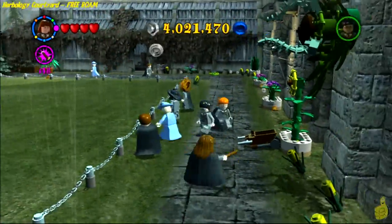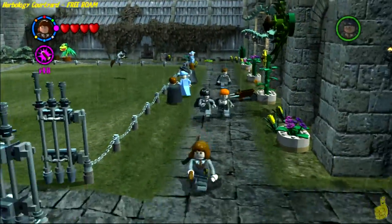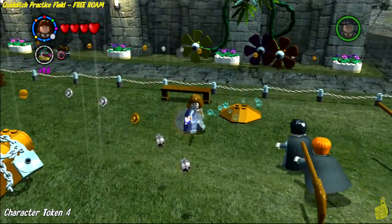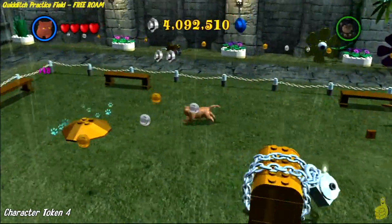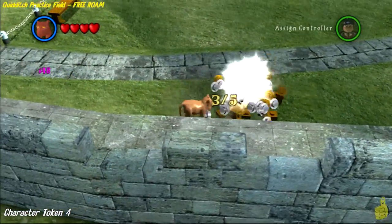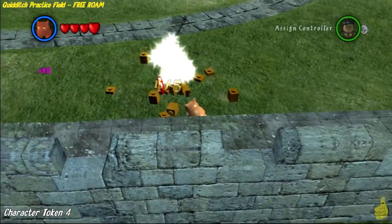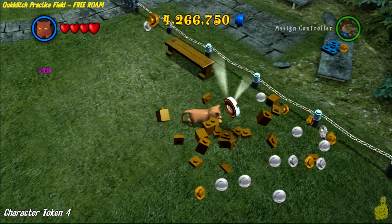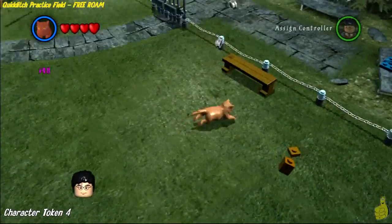There's already another quidditch field, so rather than make it more confusing, we'll just triple down on the herbology naming. Once you're ready, head into the gates and you'll arrive at the actual practice facility. Pull out Ron or Hermione, get out a digger, and start digging. There are five steamy piles to dig up here — once you get all five, it rewards you with the Hairy Quidditch character token.